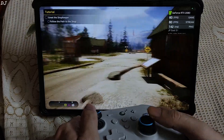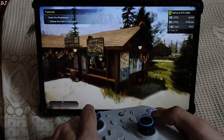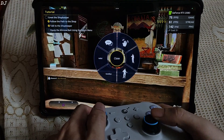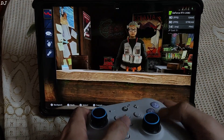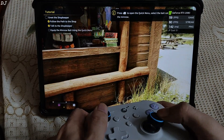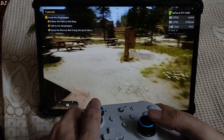My current objective is to greet the shopkeeper. Graphics look nice. There is the shop. I'm using the quick menu to buy some bait for the fish — equipping the minnow bait using the quick menu. Objective complete.